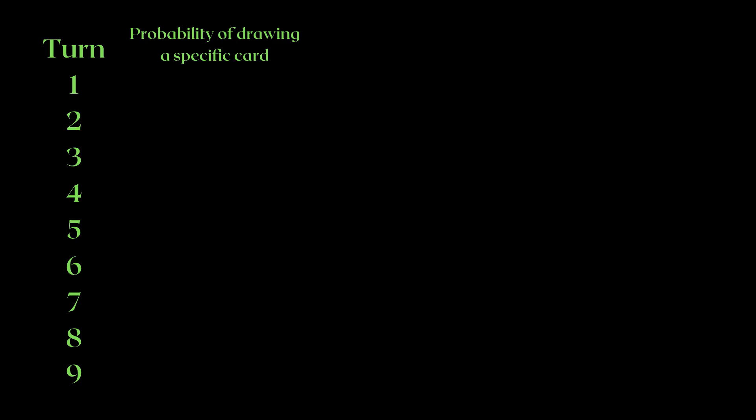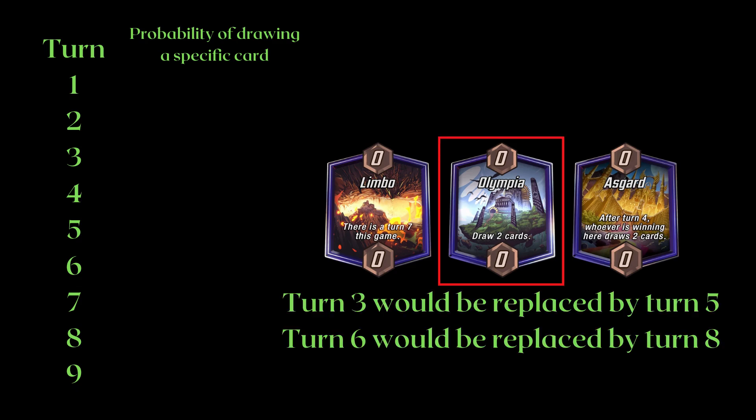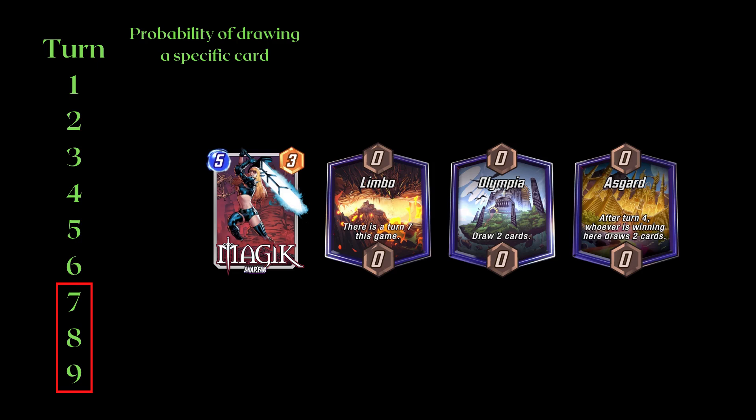Let's get started with some card draw probabilities per turn. One question you probably have is: why do I bother labeling turns 7 to 9 when games usually only last 6 turns? That is because locations such as Limbo extend the game by 1 turn, whereas locations such as Olympia, or if you win Asgard, effectively push your probability forward by 2 turns as you essentially draw 2 more cards. Limbo is also fairly easy to pull off if you run Magik yourself. Also, if your opponent runs cards like Yondu and doesn't hit the card you're searching for, they effectively advance your turn by 1, increasing the probability of drawing any specific card left in your deck.